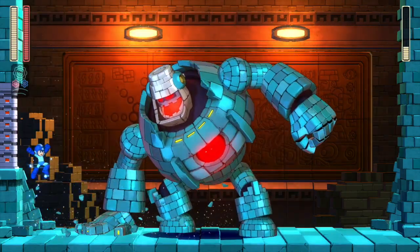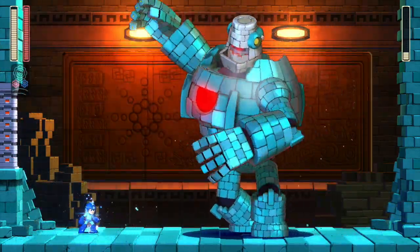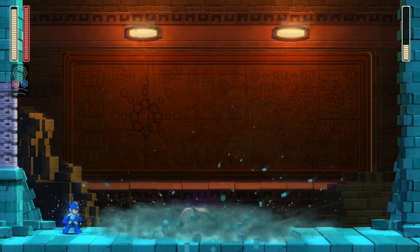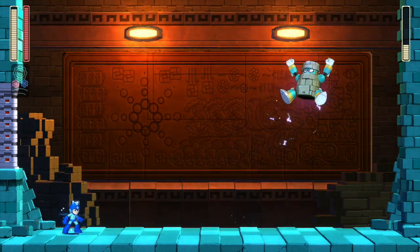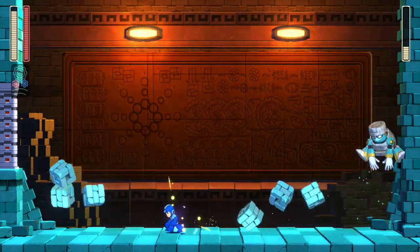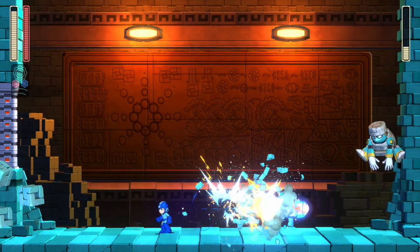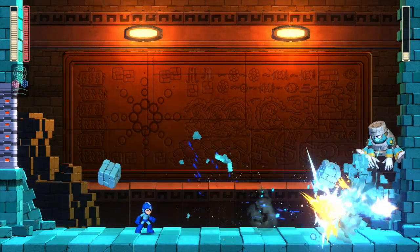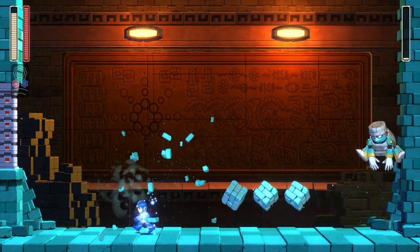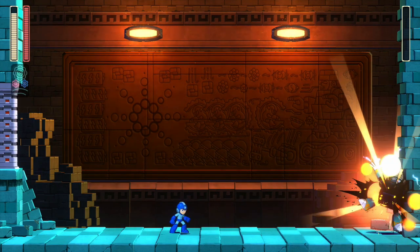I'm going to use an energy tank to make sure I win. You've got to take his life bar all the way to zero, then he becomes Block Man again — goes to the corner and shoots all these blocks at you. You can jump over him or slide under him, but mainly you want to time a fully charged Mega Buster shot to hit him. And there we go — hashtag bust Block Man, we did it! That is the end of the demo.